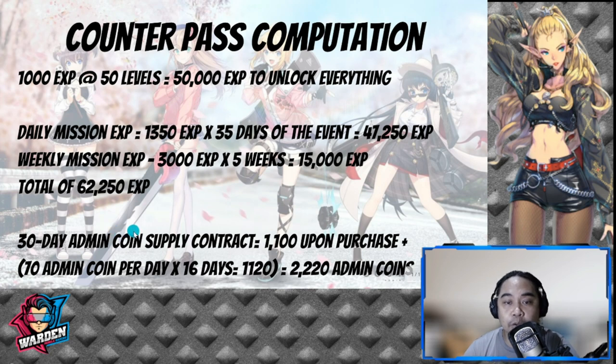For the 30-day admin coin subscription: you receive 1100 admin coins upon purchase, and you need 16 or more days of daily logins to accumulate the balance needed to buy the special plan. At 70 admin coins per day, 16 days gives 1120 coins. Adding that to the 1100 upfront equals 2220 admin coins — more than enough to buy the special plan at 2170. Stick to this formula to complete the Counter Pass.